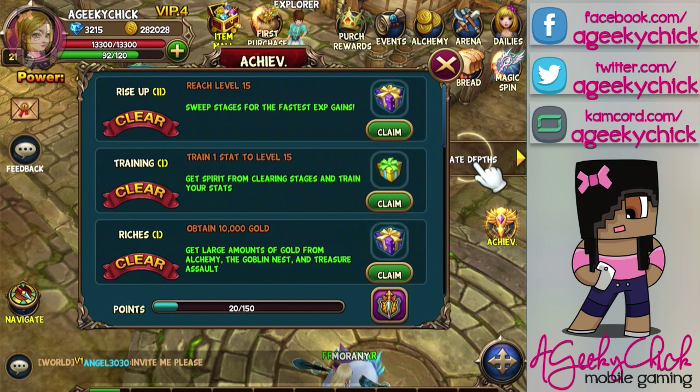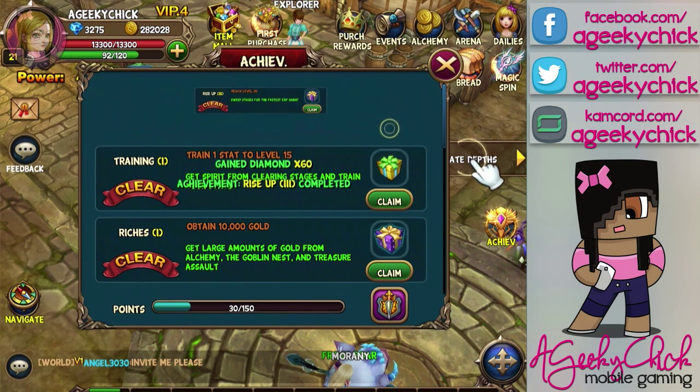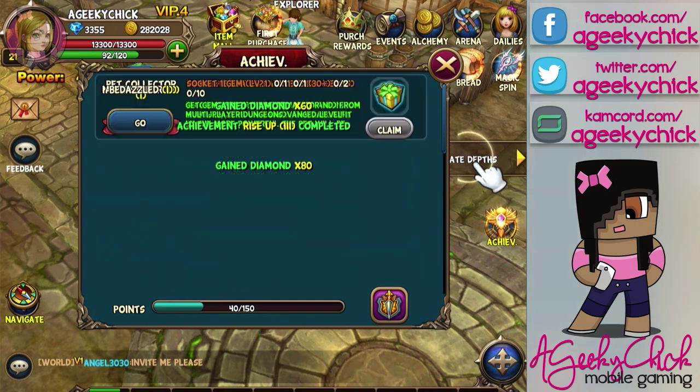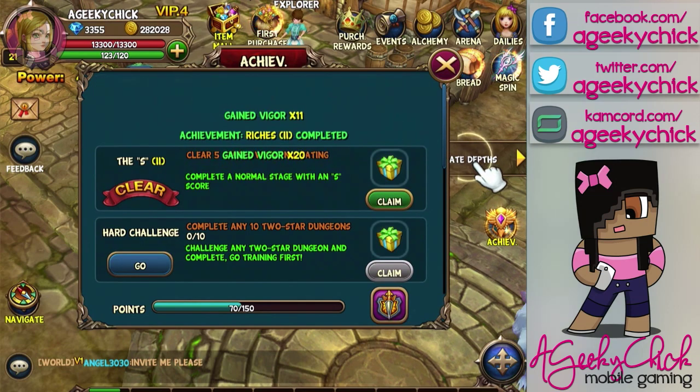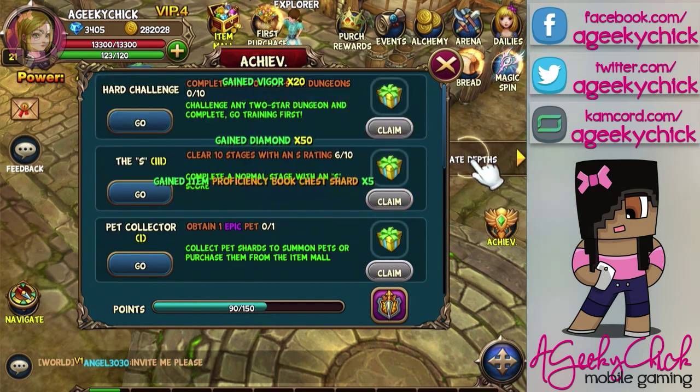Just like a lot of games in this style, you have your dailies but you also have your achievements. I have a lot that I can claim here, so I figure we'll claim them. Looks like there's some gift boxes and we can see what's in those together. Yeah, I got a lot of stuff.